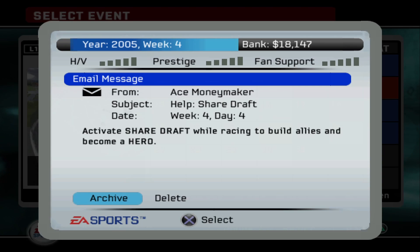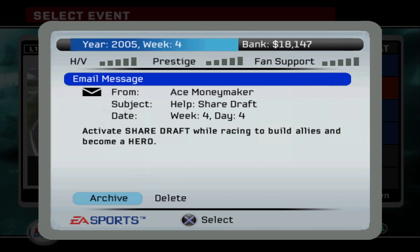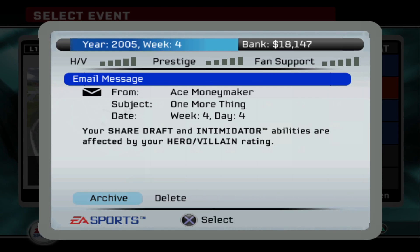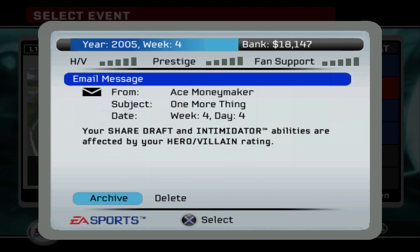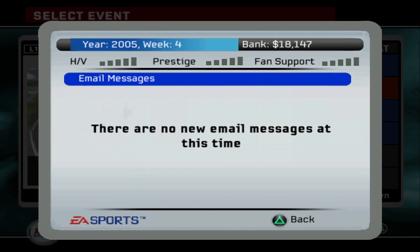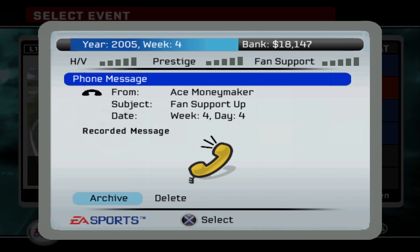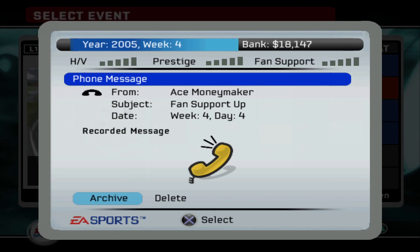Ace Moneymaker with a little tip: share a draft, try to become a hero, and build allies. Thank you, Ace. Another one from Ace — he says one more thing: your share a draft and intimidate ability is affected by your hero/villain rating. Good to know. And we have a phone call from Ace Moneymaker about fan support: 'Hey, I don't know what you're doing out there, but you need to keep doing it, because your fans are going crazy. I got four bags full of fan mail here for you, and some of these pictures are pretty interesting.' So it appears our fans like what we're doing — they like the dirty racing. Maybe next Dale Earnhardt? Nah, that's a stretch. Nobody is better than Dale Earnhardt.